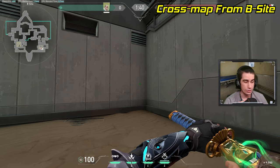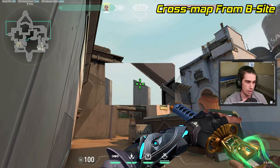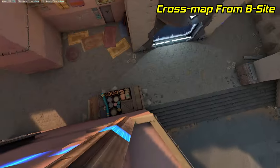To do a cross-map lineup from B-site, stand in this corner of back site, turn around and look at that orange dot on this metal pillar. Then just do a two-bar lineup, and the arrow will land on top of short and even reveal some of site.